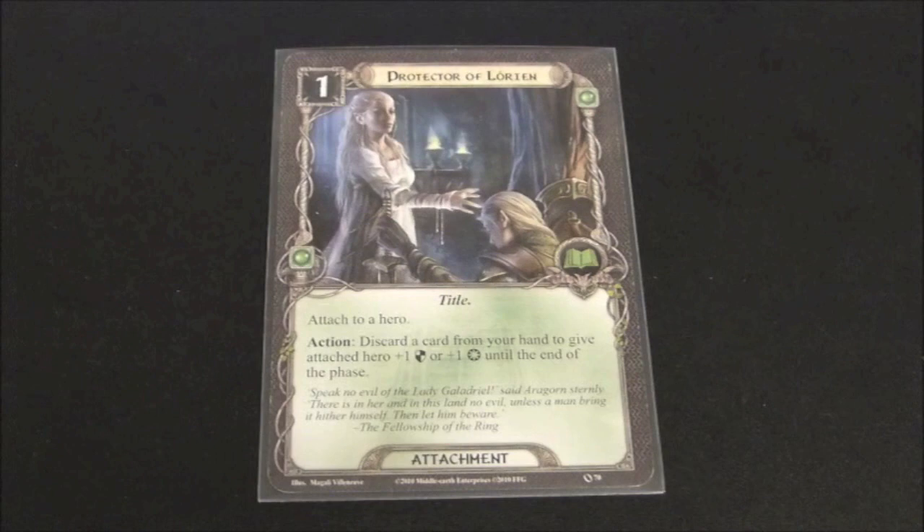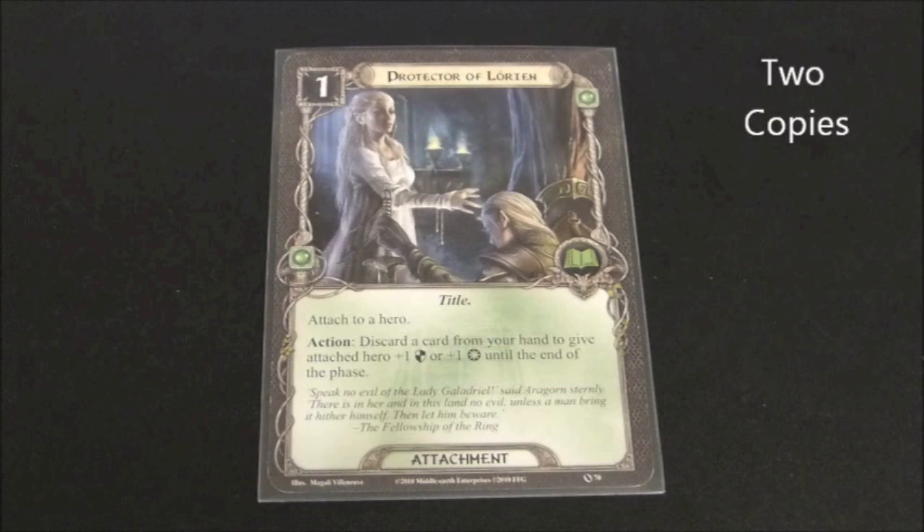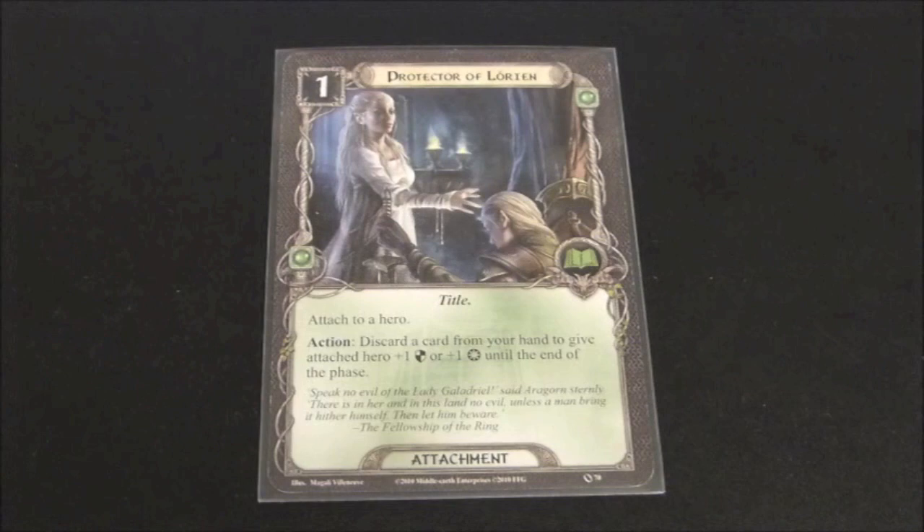The last attachment we're going to take a look at is the Protector of Lorien. It has a cost of one, is considered to be a title, and reads: attached to a hero. Discard a card from your hand to give attached hero plus one defense or plus one willpower until the end of the phase. This has been errated to read: can only be used three times per phase, meaning you can only discard a maximum of three cards to get plus three defense or plus three willpower.